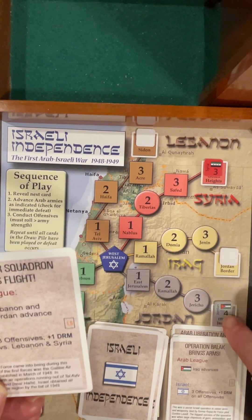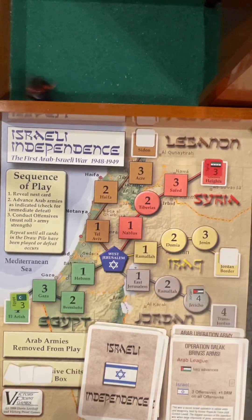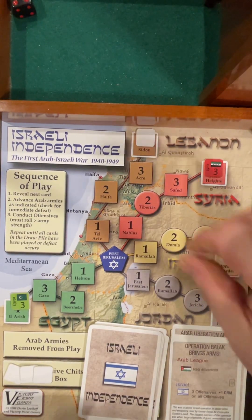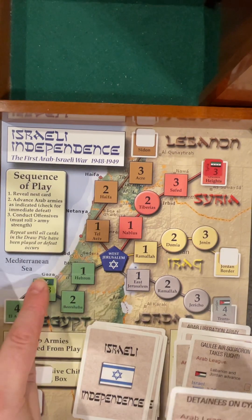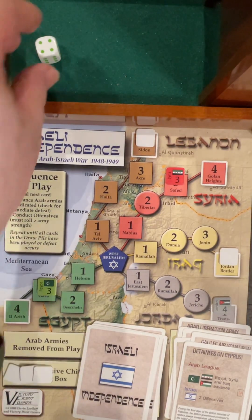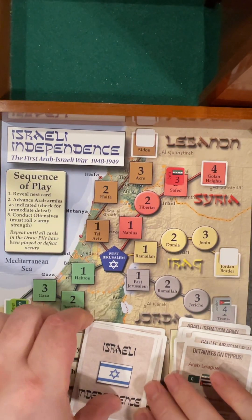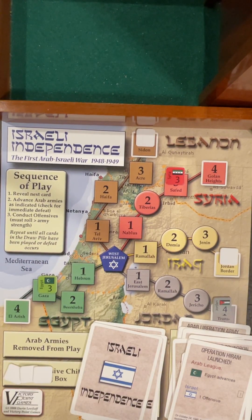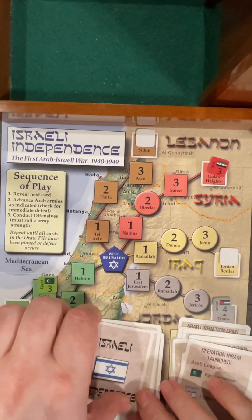Gali Air Squadron takes flight. Lebanon and Jordan advance. Jordan goes up. Three offensives, plus one against Lebanon or Syria. Syria's already driven back so it's only against Jordan, needing five or six: fail, fail, succeed. Detainees on Cyprus. Egypt and Syria advance. Two offensives: Egypt needing four or greater — got him. Syria needing four or greater — failed. Operation Hiram launched. Egypt advances. One offensive only. Let's go get Syria this time — got him into the Golan Heights.